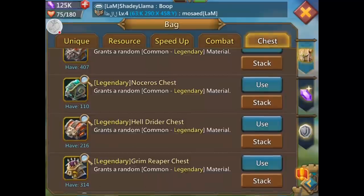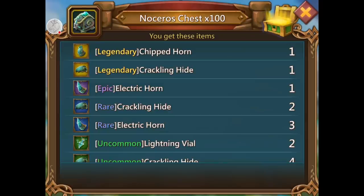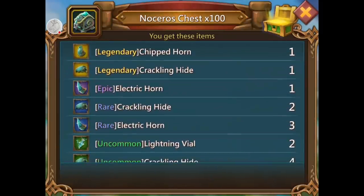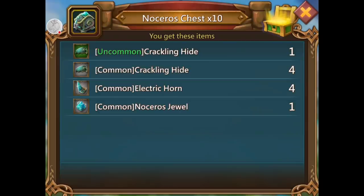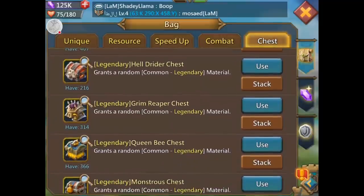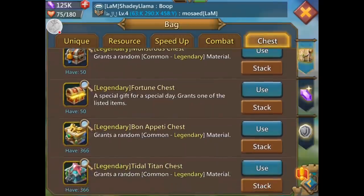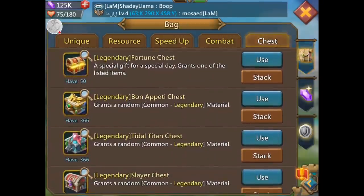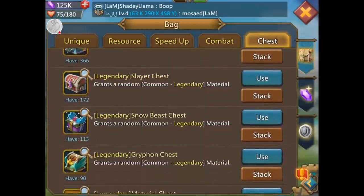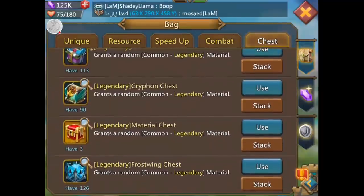Legendary — surprising! A legendary lightning vial. Held rider, grim reaper, queen bee — yeah. Monstrous chest, fortune chest — look at all these chests. I didn't even know I had these. I have 172 slayer chests, holy crap. I don't even remember buying or getting these as gifts from guild fest and all that.